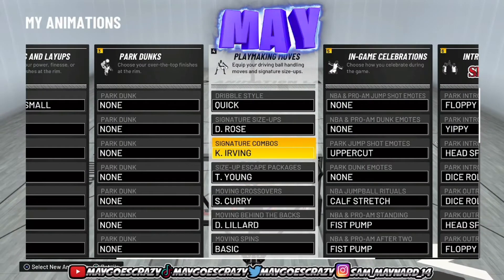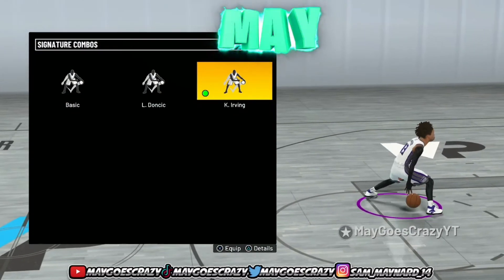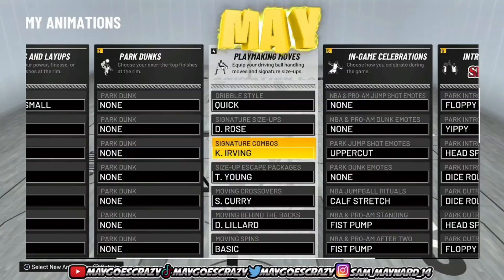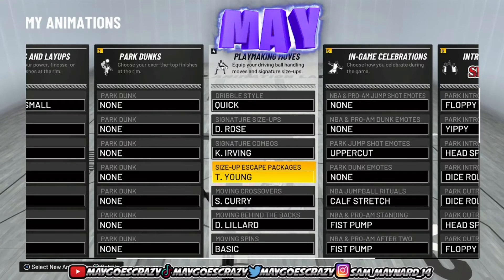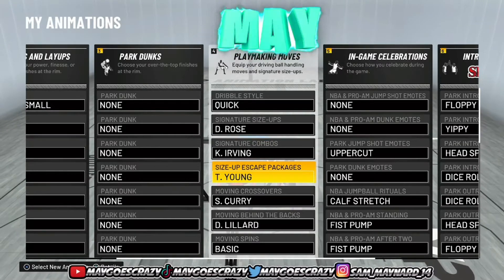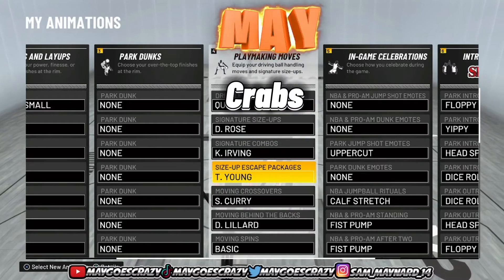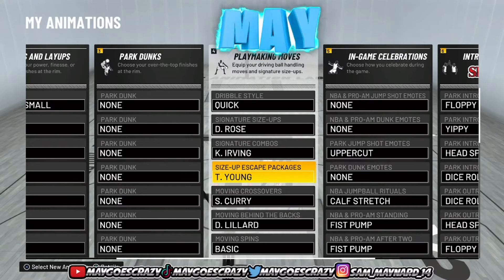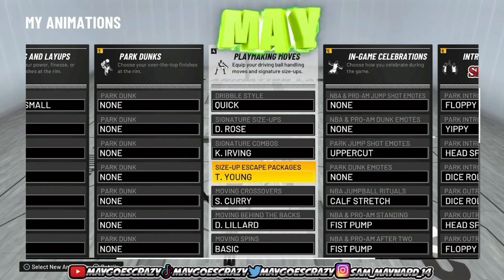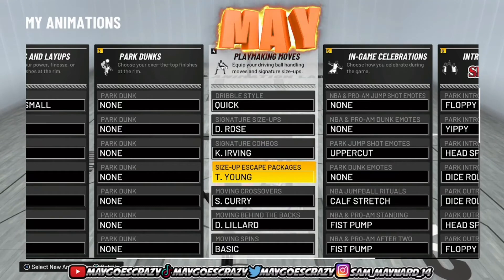For signature combos, Kyrie Irving. I don't really use this, but as you can see it's pretty quick, it's shifty, it's fast. So I went ahead and went with Kyrie. For the size-up escape package, for the love of God put Trey Young on. This move will get you all the behind-the-backs, all the crabs, all the crossovers that you need — and they are the best animations in the game. This Trey Young size-up escape package is going to give you all the basic dribble moves you need in order to score.